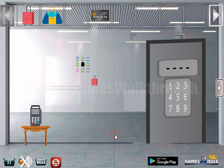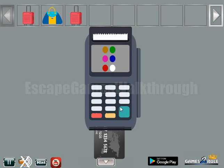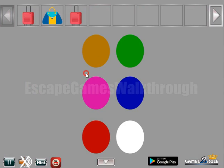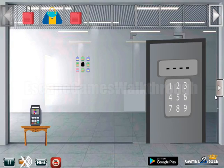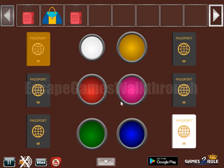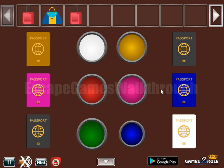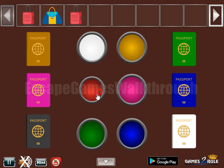So we have a luggage — one, two, and three. Then let's play this card to get colors. These colors are for passports: yellow, white, pink, blue, green, and red.